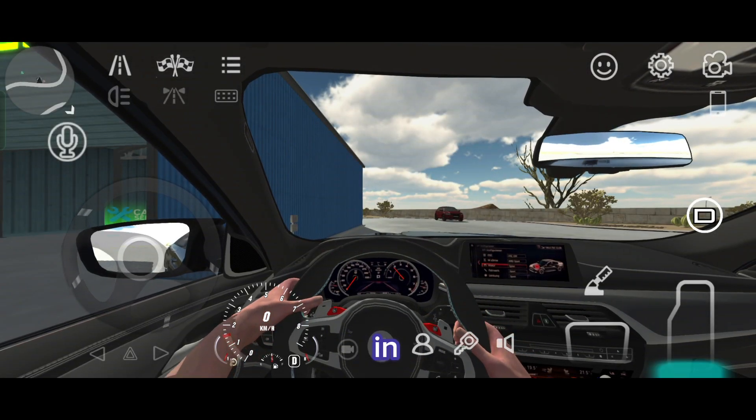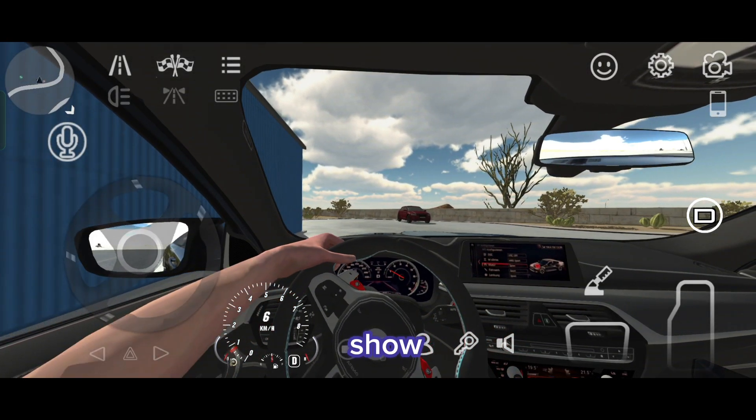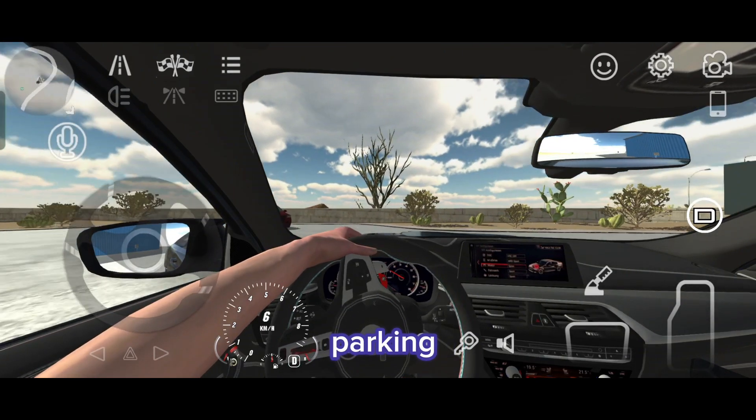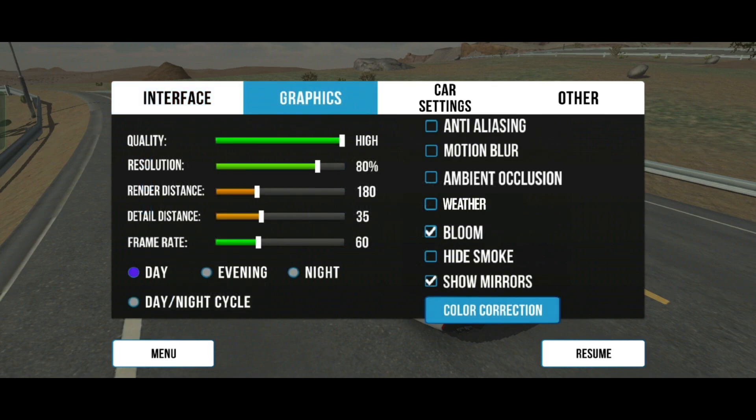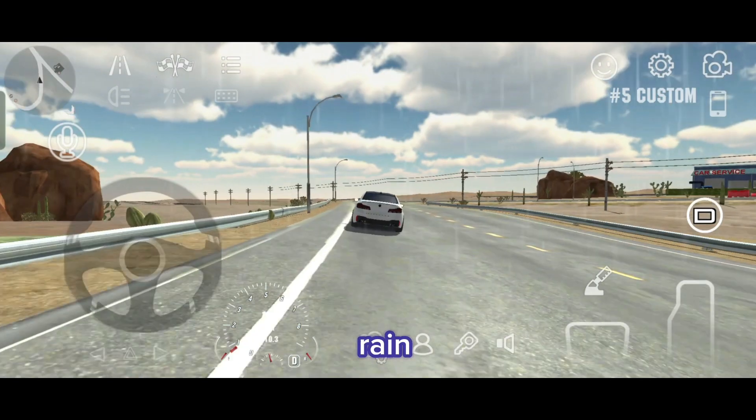Welcome to another video. In today's video I will show you the rain weather effect in Car Parking Multiplayer. As you can see, the button for the weather effect has appeared. I click on it, and as you can see, rain has appeared.